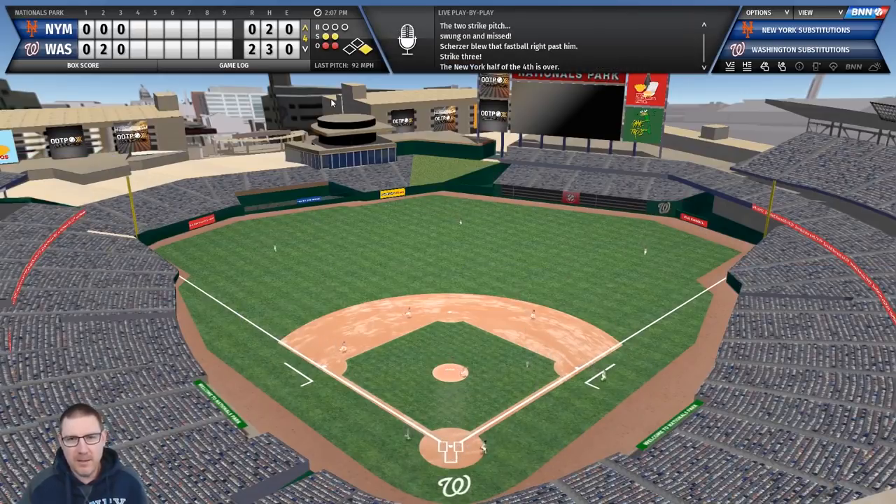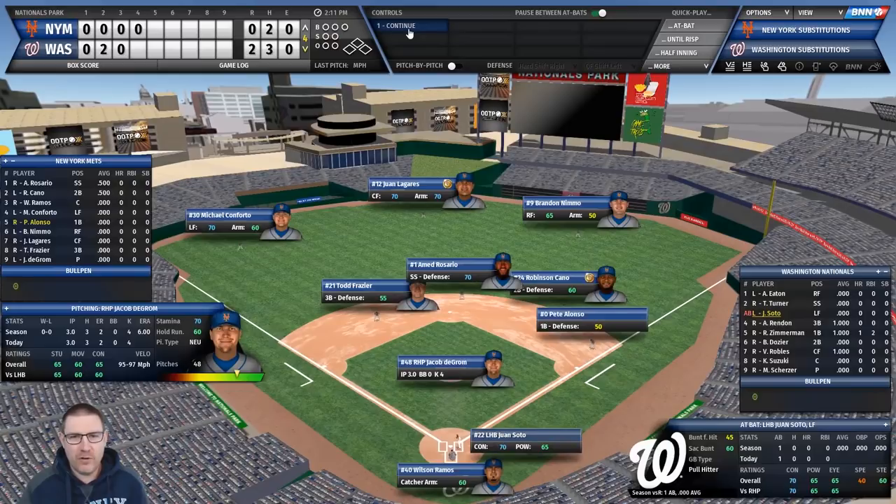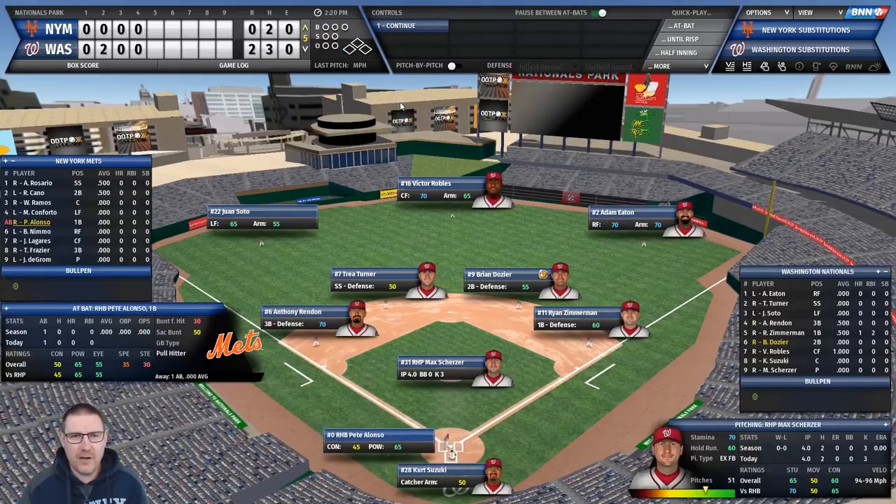Conforto is hitless so far this season. If we're getting a hit every four innings we might struggle. deGrom faces Soto again - strikeout. When he's good he's good but he does have a home run ball in him. A fly ball to right field - Nimmo tracks it down. Another strikeout - that must be five or six strikeouts now for deGrom.